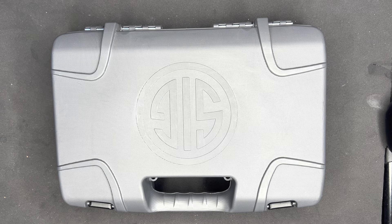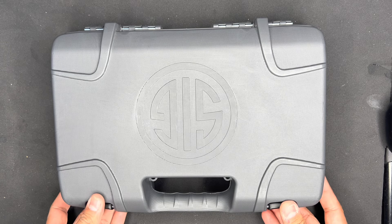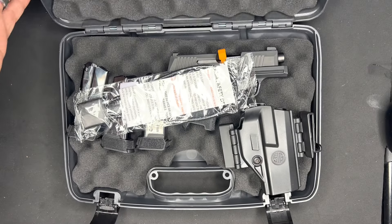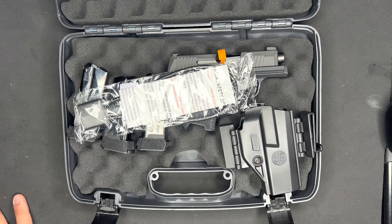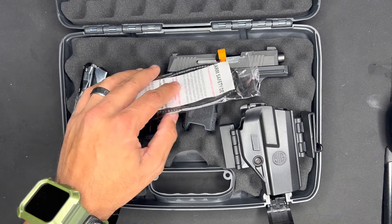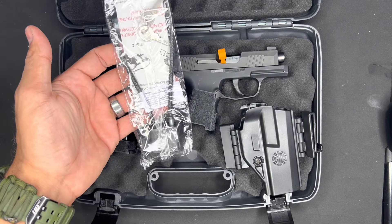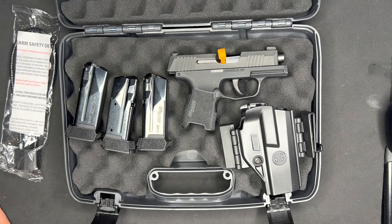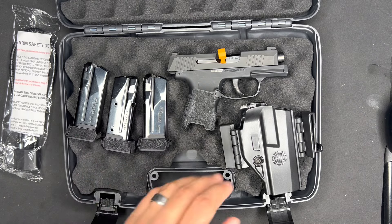All right everyone, today I have a really cool video — I'm excited about it. This is my new concealed carry gun, it's a Sig P365. I've been wanting to get one of these since they released, but I basically decided to wait because I wasn't going to be concealed carrying much when I was stationed in Hawaii. Now I'm in a more gun-friendly state. Here it is — this is the Sig P365 Tac Pack, and it caught my eye because it came with three mags and a holster.